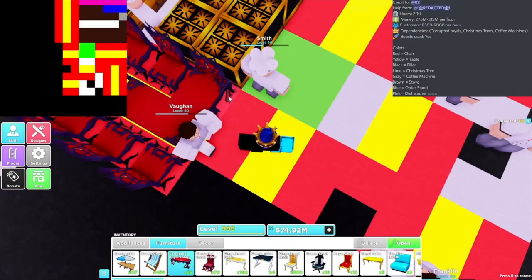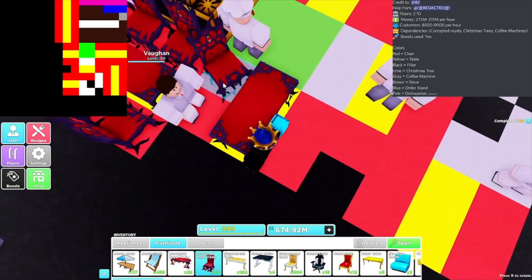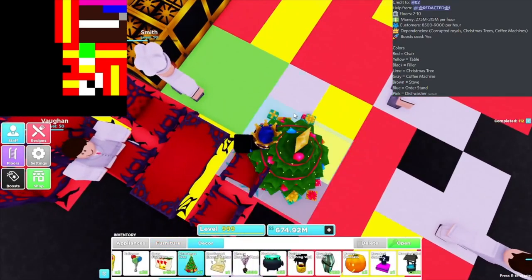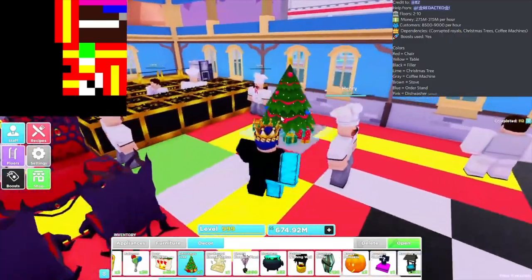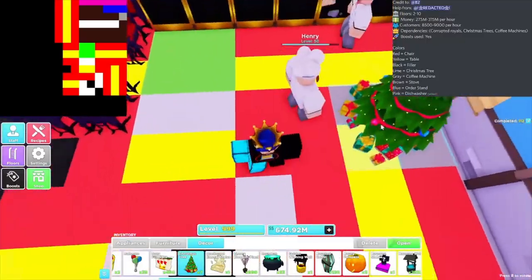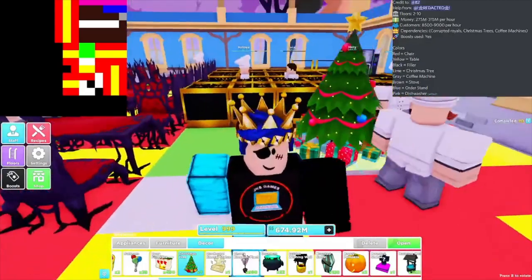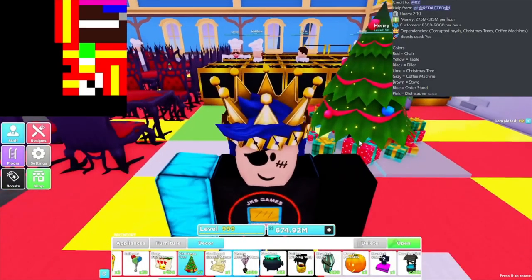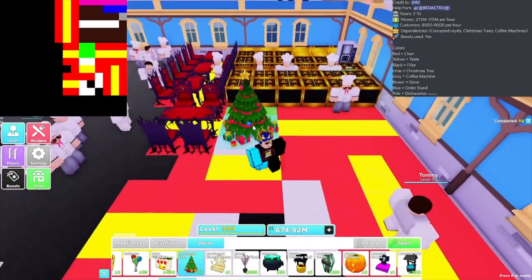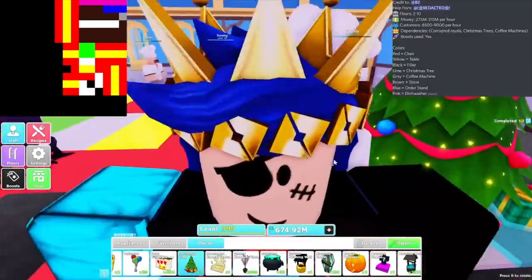The end of this table is gonna be on this chair, and you're gonna come down two, then replace four chairs. Then you replace with a Christmas tree. You don't actually need it — you can place four fillers in instead — but if you guys have it, I recommend you definitely place it down to make the maximum 300 million an hour.